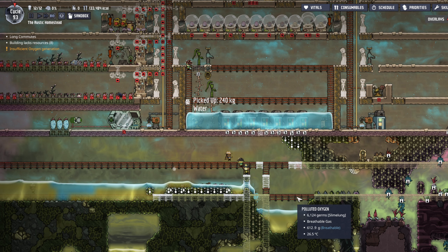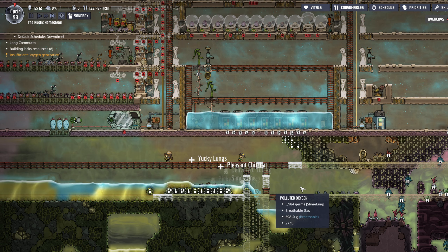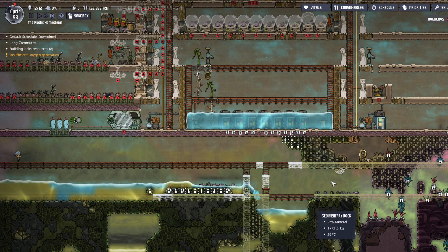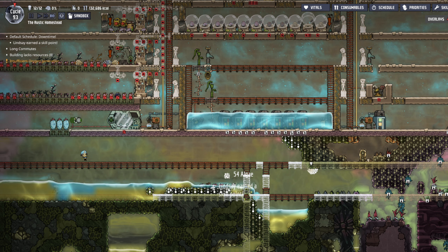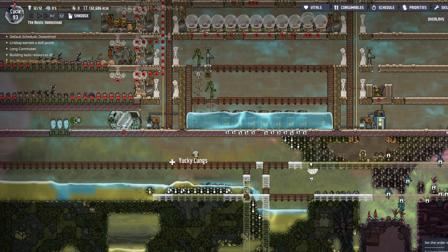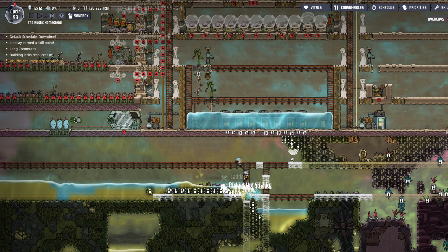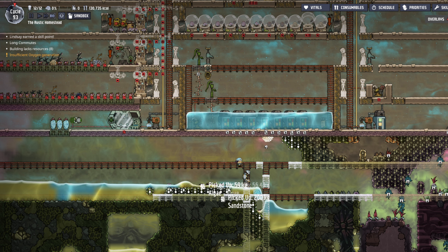I just did this because I didn't want them to get stuck if a different duplicant demolished their path. I just wanted to knock that out really quick. Then let's wrangle this one at priority nine because we can get them into our little farm there.